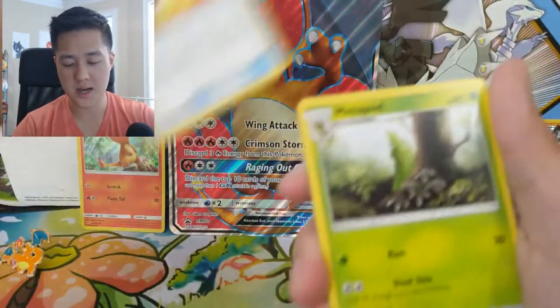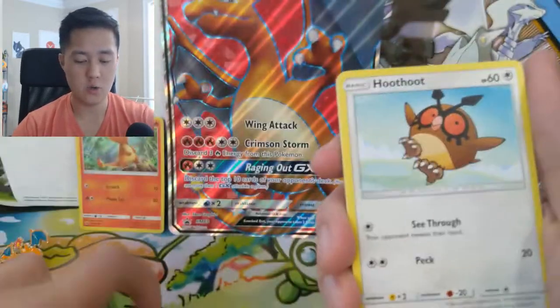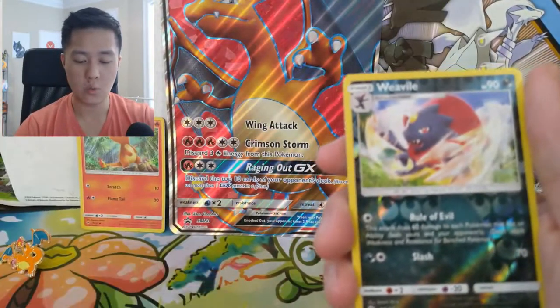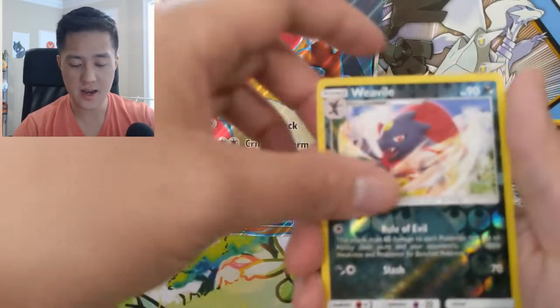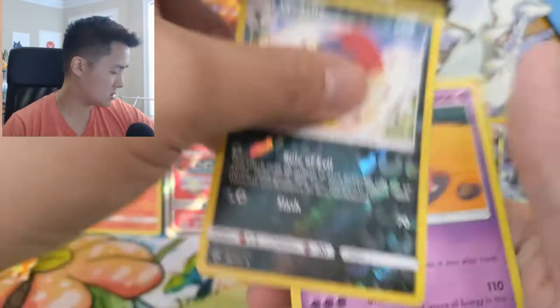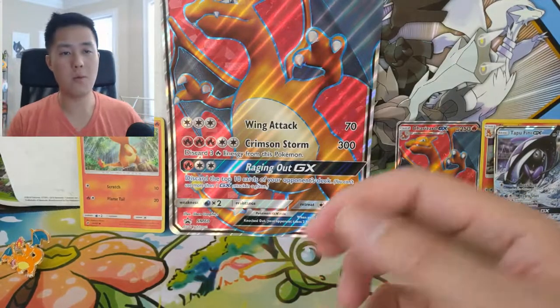We got Psychic Energy, Acerola, Wishiwashi, Baton, Metapod, Hoothoot, Rhyhorn, Ralts, Tangela, Tynamo, Weavile, and then Slowking - he looks so chill. We do have one more bonus pack.